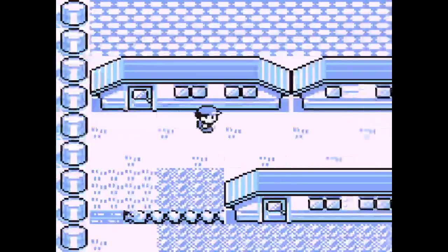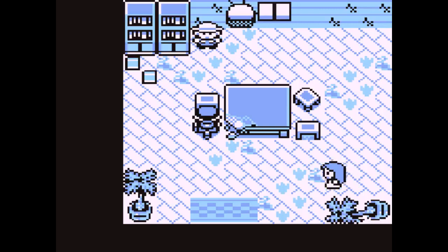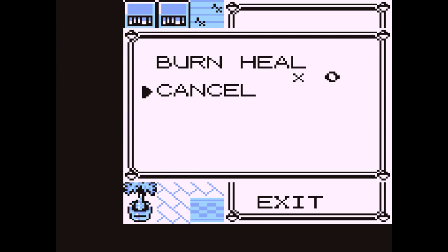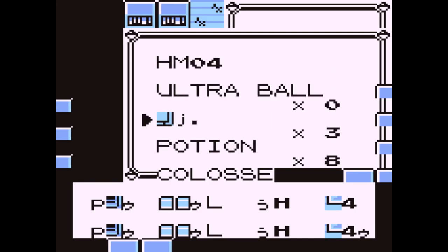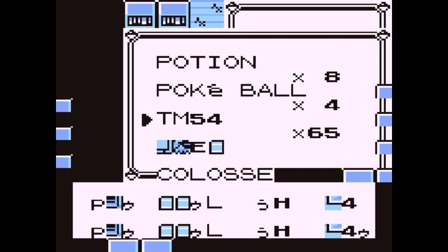Now we want to go over here into this building — that's where we need to have done the Bill event. Now the final step is we want to scroll down here and get this TM54 times 65.